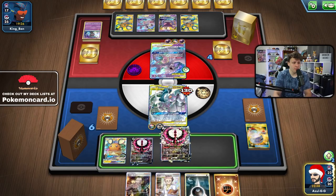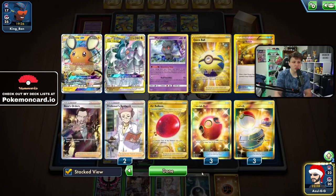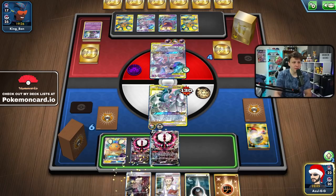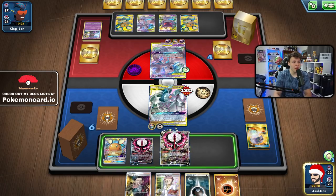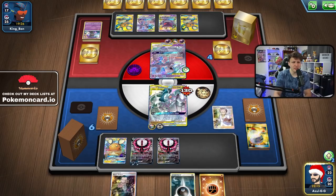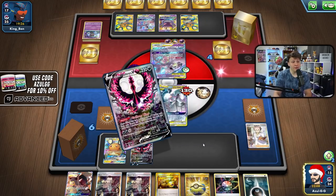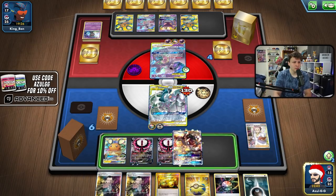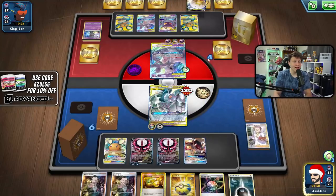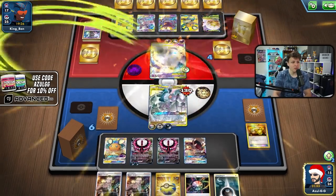We have the Dedenne so we'll go for Dedenne change and see what we get. We need E-Switch, we need a Metal or Water. We got the Metal but no E-Switch. We have the Boss too. Things are getting awkward — we'll have to go for a hit on the active. I could have switched into the Malamar and planned to use Malamar this turn — that's what I probably should have done. Mistake on my part. Switch into Malamar, find Boss off Dedenne change, use Malamar, and go from there.